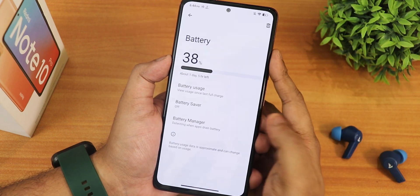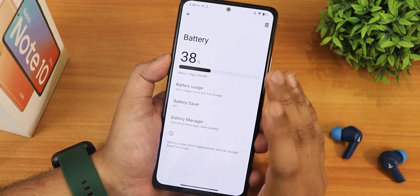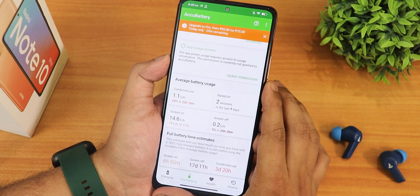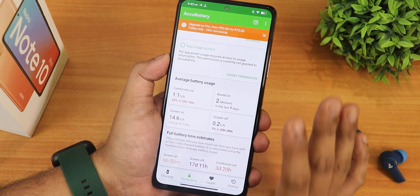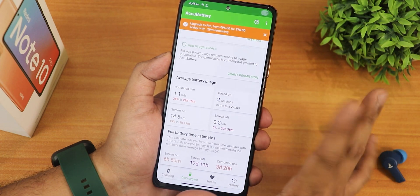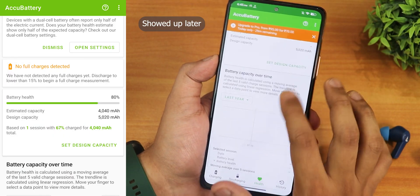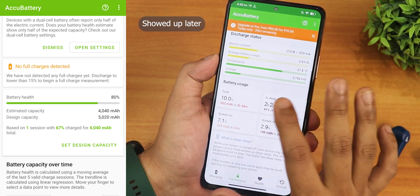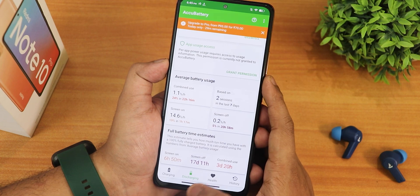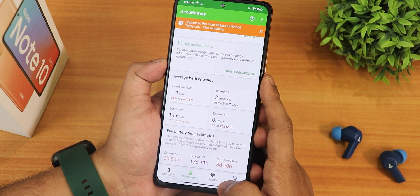In the battery settings, there's no temperature info, no battery charging cycle info — nothing of that sort is visible. For battery life, I've tested with the AccuBattery app and I'm getting about 7 hours of screen-on time. My battery is about 2.5 years old at around 75% health, so 7 hours is decent. Standby shows about 17 days, which is really great, and combined use shows more than 3 days. Fast charging is working perfectly fine.